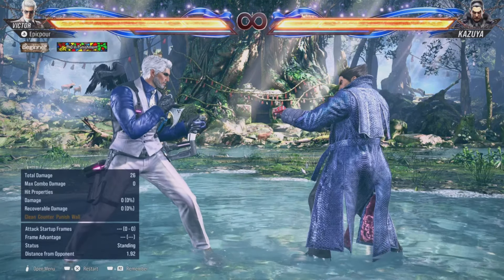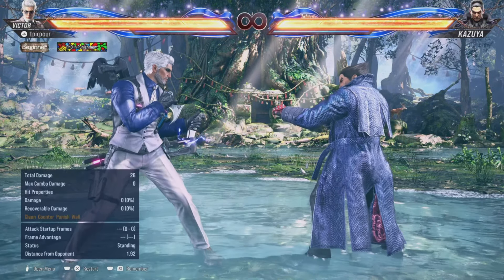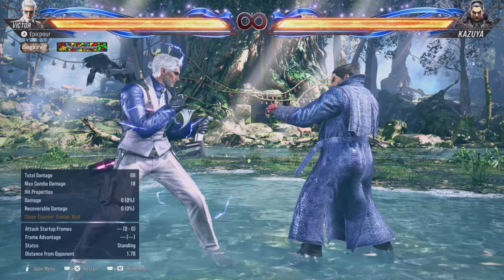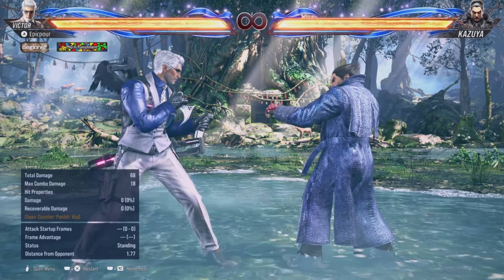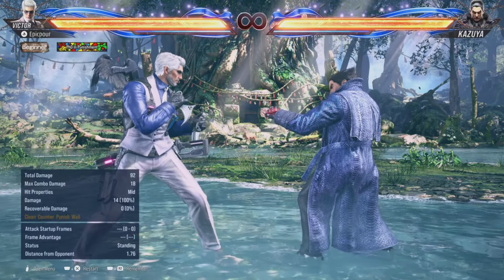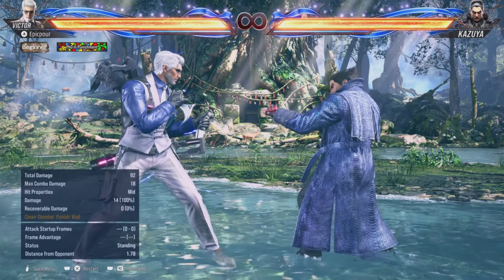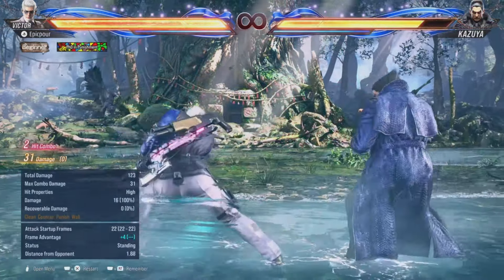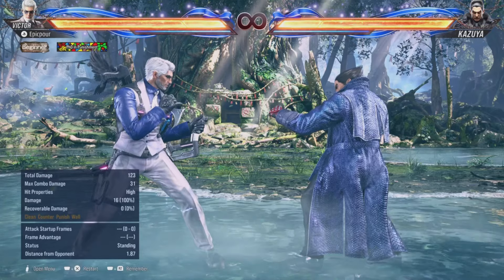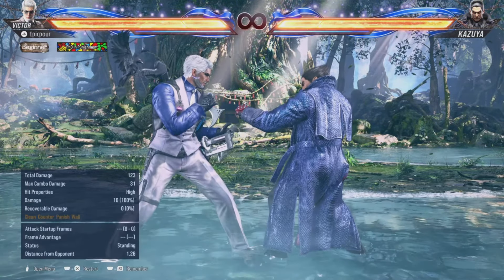This is a nice easy combo sequence I adapted from watching a lot of videos — what works for me and what's successful online. After they launch, do down-forward left kick, right kick, then follow that with down-forward right kick, right punch. Don't get nervous when he goes into a stance — Tekken has good input buffering, so once he flashes you press right punch and the combo continues.